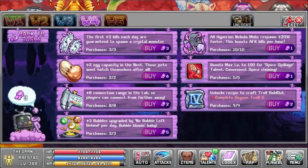And if you haven't already, make sure to buy the brand new World 4 Merit Shop — an extra plus 3 to bubbles to upgrade for no bubble left behind, which is actually overpowered and a must.